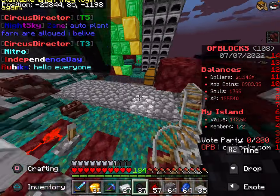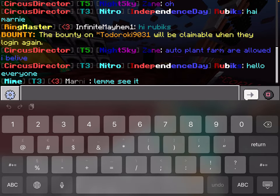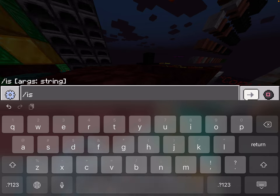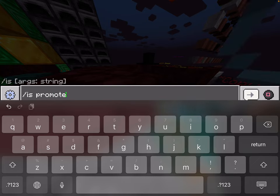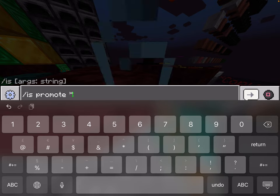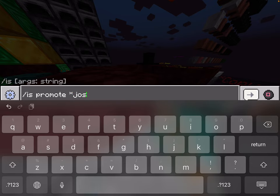Now if you want to promote anyone, Josh told me how to do this — he was trying to figure it out for me and it worked. You go slash is promote, then put in the username. If they're on Bedrock, put the little character in front of the username, but if they're not a Bedrock player you don't have to include it — just use the username.